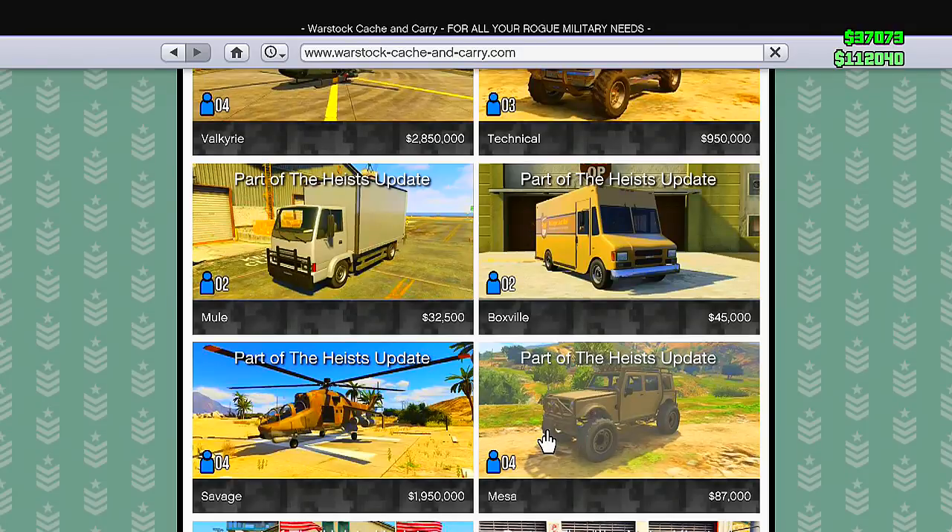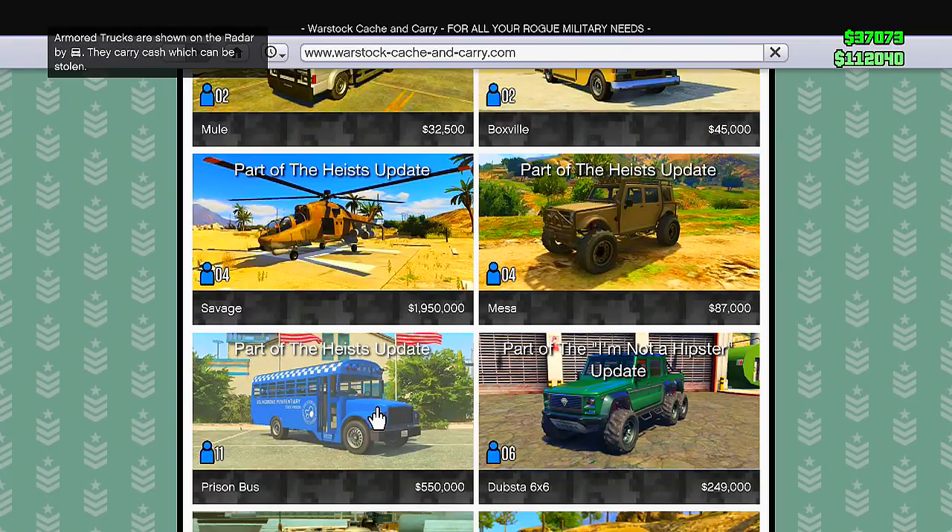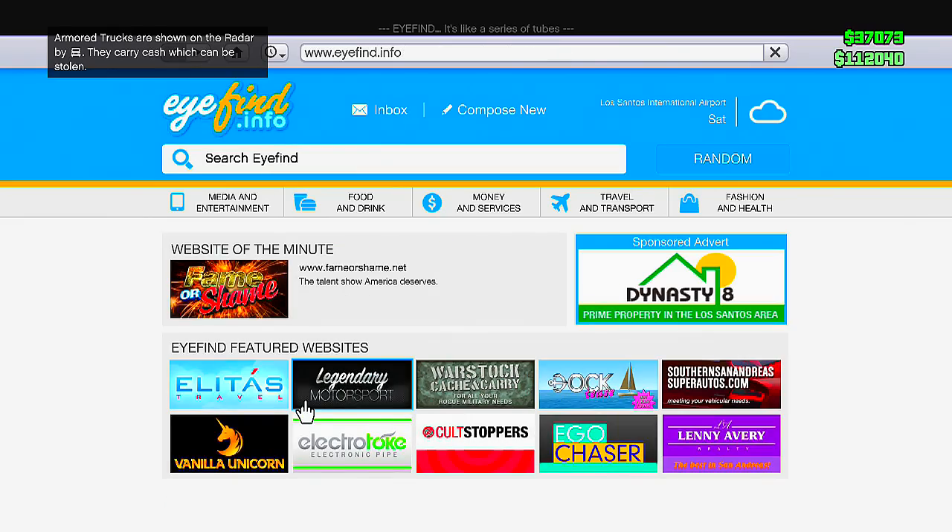Next we have the Savage, which is an awesome attack chopper going to run us about $1,500,000 — just $500,000 away from $2 million. Like I said, this update is going to cost you guys a lot of money. You also have the Mesa which runs around $87,000 — not that much. And last but not least the Prison Bus, which will run you about $550,000. That's a lot for a bus, but those are all the vehicles that came out with the update.